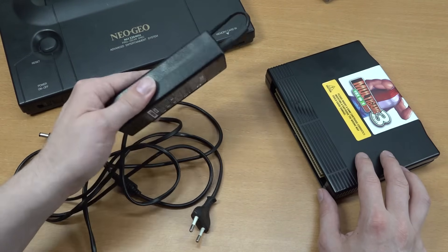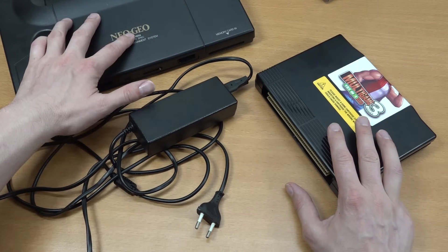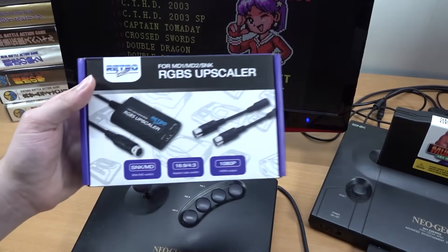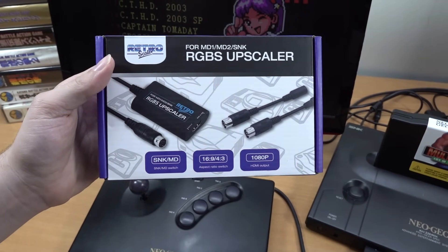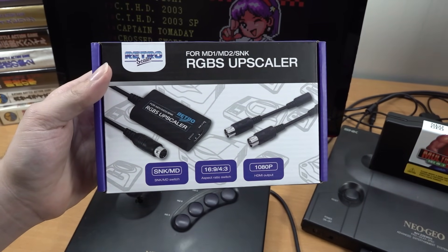This seems to be a very nice quality one. So this kit, we can just use it on this particular Neo Geo type — slap it in and play some games. For the first part, I'm going to be using an LCD monitor with the Retro Scaler for Mega Drive 1 or 2 and SNK, which is an RGB upscaler. It seems to be working just fine — I did a full review about it.